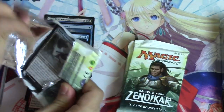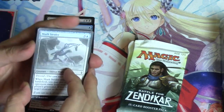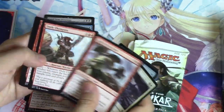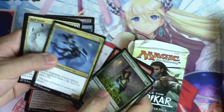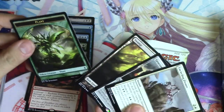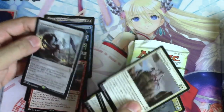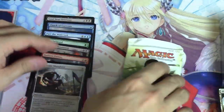We got Obnixilis which is not bad, and Part the Water Veil which just seems bad — but maybe the right control deck exists. I want to pull a foil land; I don't know what the ratio of those is. This card is actually seeing play. We got a Gruesome Slaughter and we have four packs left — I hope we pull another Kiora.